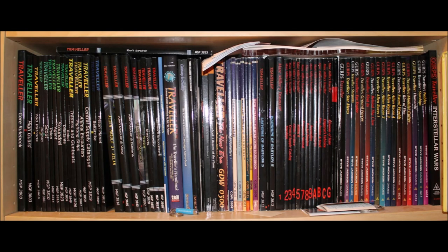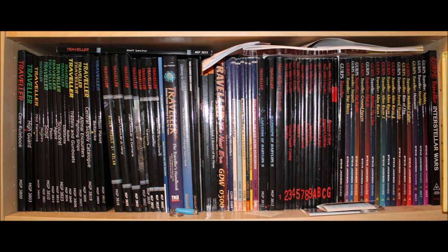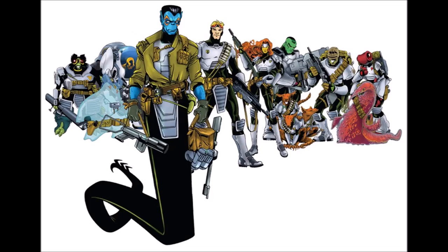The biggest choice you have to make is what edition you want to play, because each setting is in a different time period. The basic premise of Traveller, at least at the start, is that humanity is spread across the galaxy and has established a stable galactic government called the Third Imperium. There are actually three races of humanity: the Terran humans called the Solomani, the humans seeded by ancient aliens called the Vilani, and the humans with psychic powers called the Zhodani. The galaxy is largely left undefined on purpose, with a region called the Spinward Marches well-defined, but mostly left up to you to fill in the blanks.